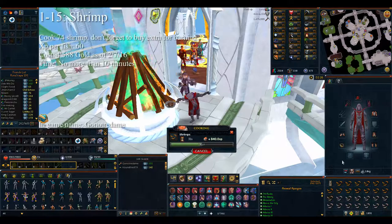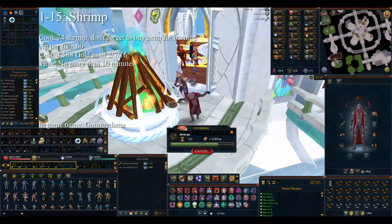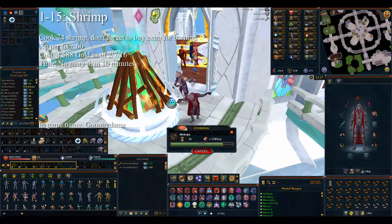For levels 1 through 15 you're going to want to cook 74 shrimp. You also want to buy a bit more than 74 because some fish will burn and you don't get experience for it. The cost is around 4,588 gold at the time of recording. Levels 1 through 15 shouldn't take any longer than 10 minutes for the 74 shrimp.